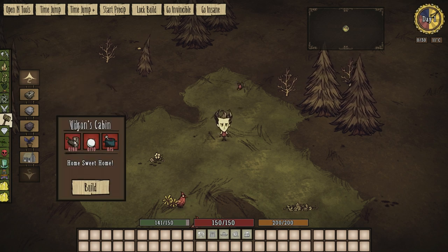So you can see here, Wilson's Cabin takes 60 logs, 10 light bulbs, and 5 meaty stews. Crazy expensive, but I think it's worth it. So let's have a look at it.